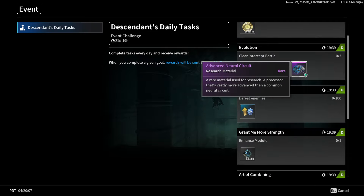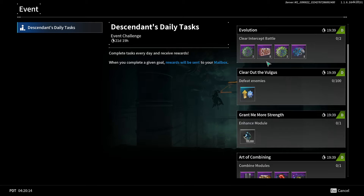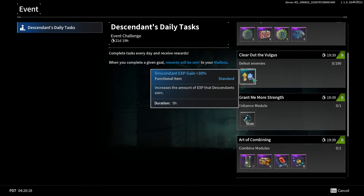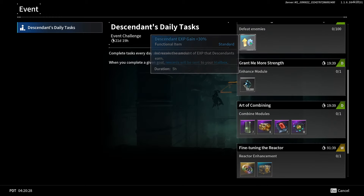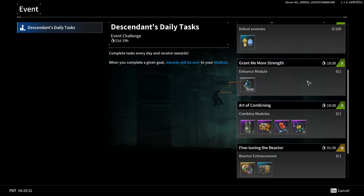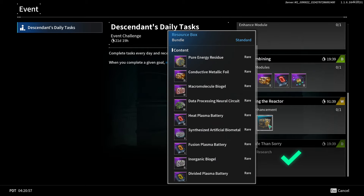Clearing two intercept battles gets you materials for crafting crystallization catalyst — not enough to make one, but it's getting you there. Defeating 100 enemies is really fast and the reward goes to your mailbox, so you can save them up. Enhancing one module gives you 100,000 Kuiper, and combining modules gives you energy activator materials. For reactor enhancements — actually applying a new mounting — that's the expensive weekly task with 91 hours to complete.